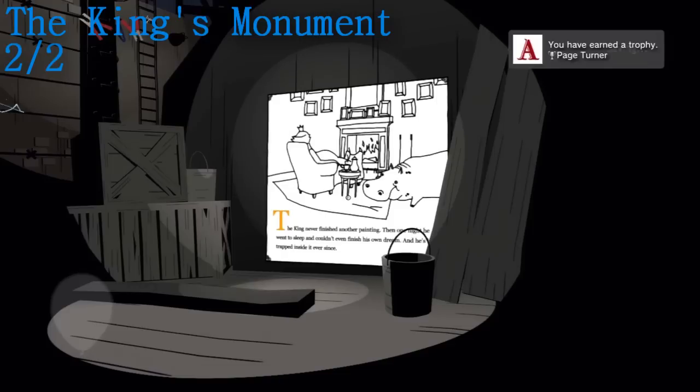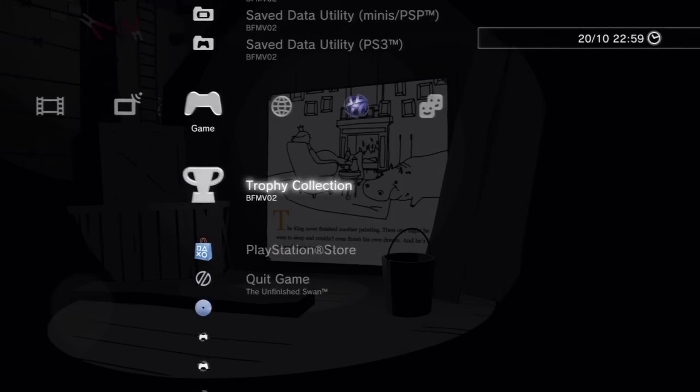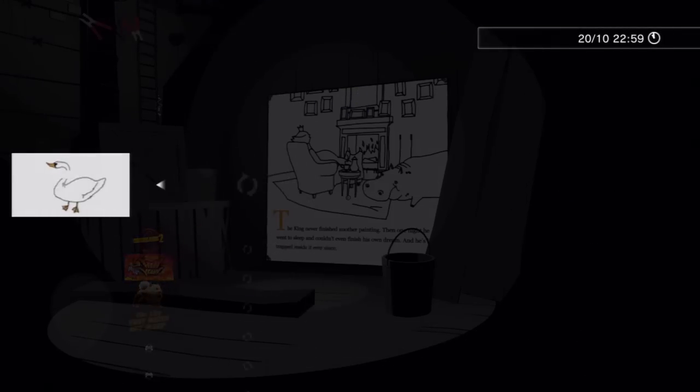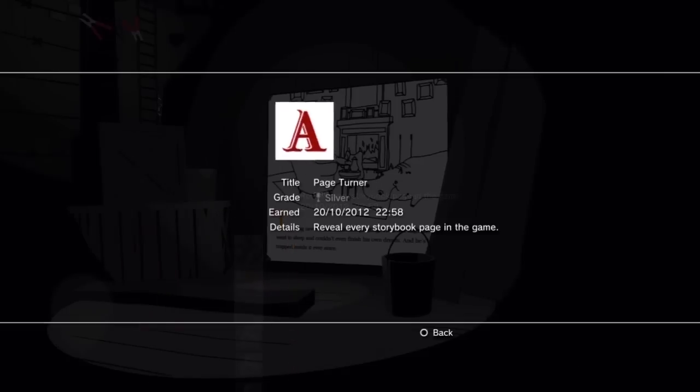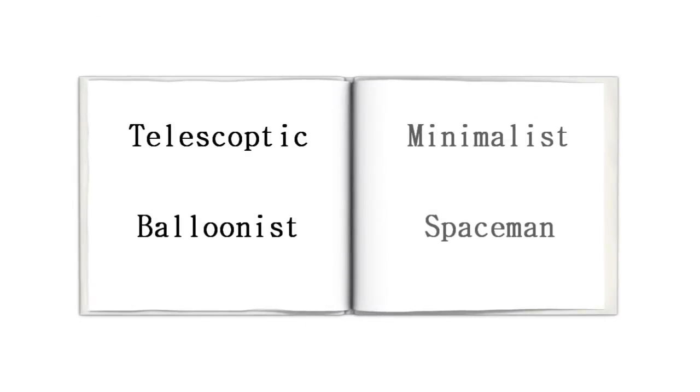Again, another one you can't really miss. So overall, they're all pretty easy to get, but there are only a couple in there that you might miss on your playthrough. Once you've got all those, you'll get the trophy for Page Turner, which is a silver trophy to reveal every storybook page in the game. On screen now you're seeing some more trophy guides I've done for the game, so go click those if you're having trouble. Hope you enjoyed the video and I'll see you guys next time.